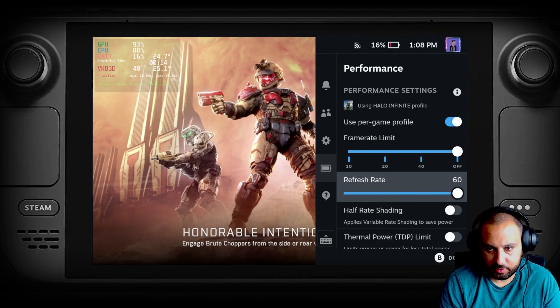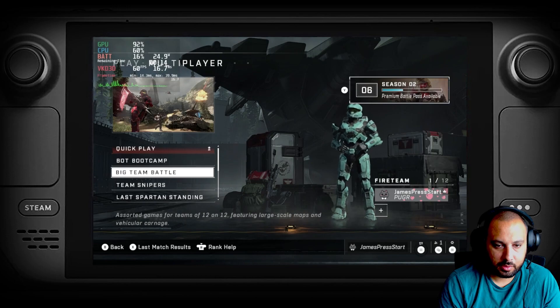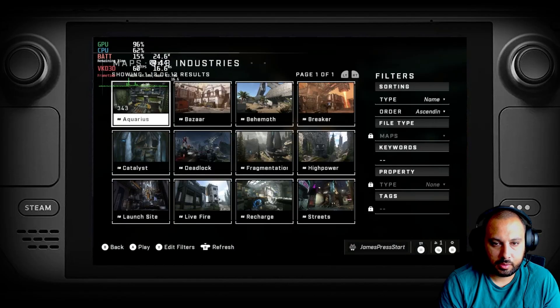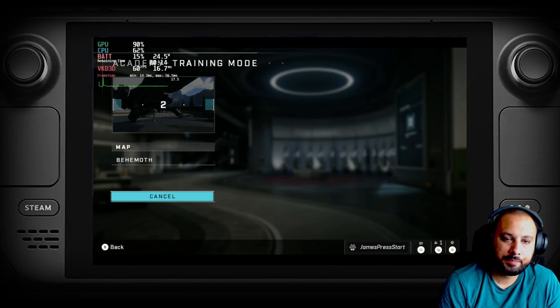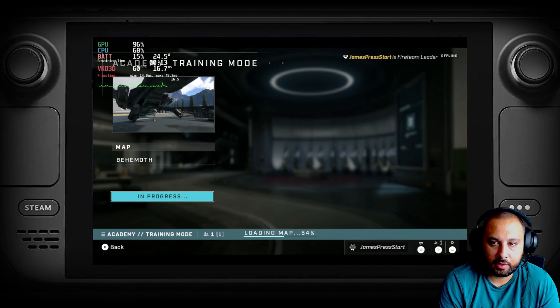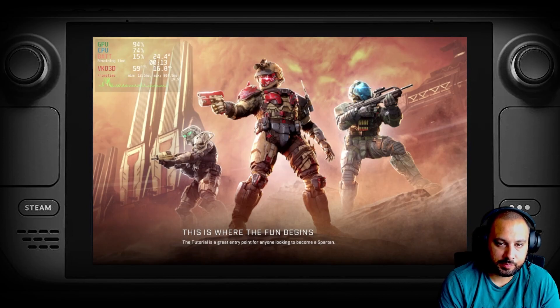I'm going to bump these back up to 60 again. You know what we could do — we could go to training mode and pick a pretty wide open map. Loading in training mode is going to be a lot quicker than searching for an online game, but you can see the loading is very, very quick.